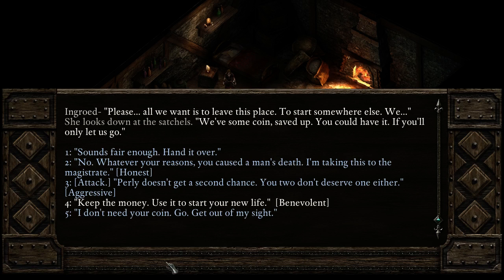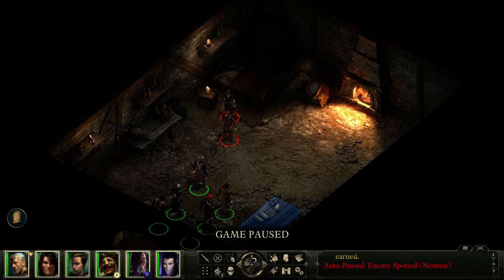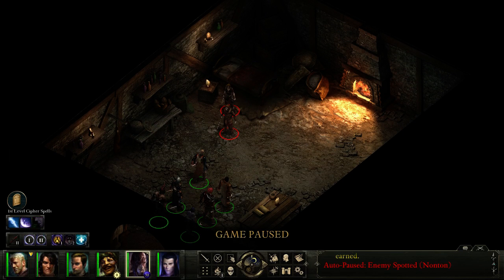I think Abattoir would take it to the magistrate, who is more like the ruling figure of this place. 'Whatever your reasons, you caused a man's death. I'm taking this to the magistrate.' 'I don't know what you think you'd tell the magistrate — a story about a dream you had,' Nantan sneers. 'You won't take this from us. Not when you're so close. And not for that wretched Pearlie.' He just draws his blade, giving me no choice.